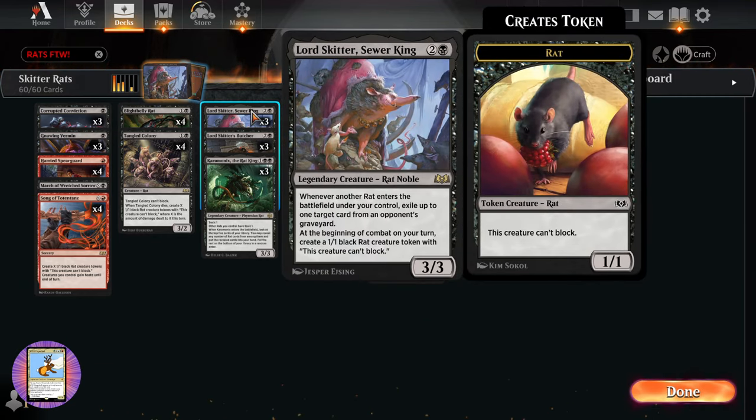We have Lord Skitter, Sewer King — a legendary rat noble, 3/3 for two and a black. Whenever another rat enters the battlefield under your control, exile up to one target card from an opponent's graveyard. And the best part: at the beginning of combat on your turn, create a 1/1 black rat creature token. So every turn he's going to crank out a rat for us.